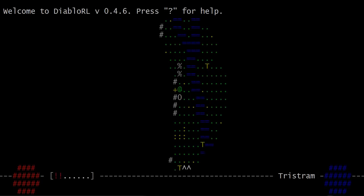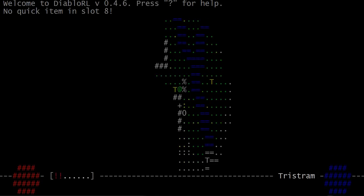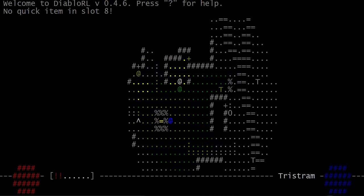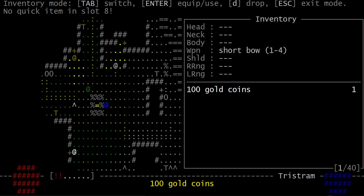Since I've already played the warrior and the sorcerer, I will finish the trio off with a rogue, and we will call this rogue Haley. Sounds like fun. So I'm a rogue, and I use a bow.